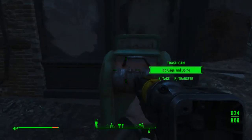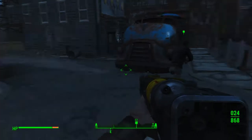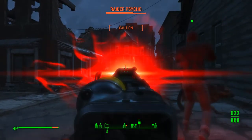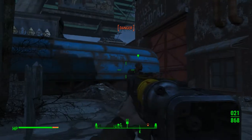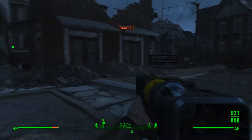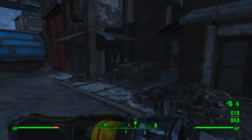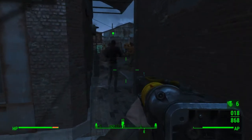Anything in here? Ribcage and spine, I'll take that. Sounds weird, but — decoration, you know — it is the post-apocalyptic wasteland. Get him, Dogmeat! That's high rise. Got her. Loot all that quick. Keep after these guys. Bottle caps.